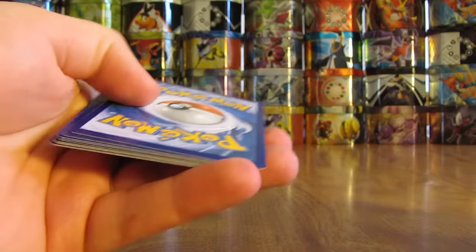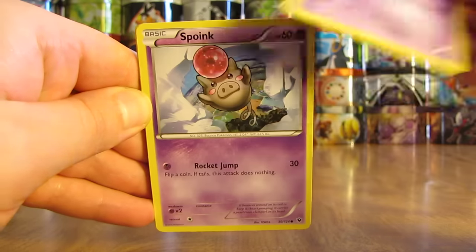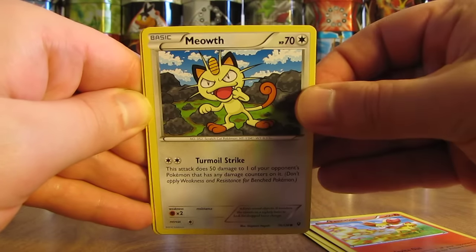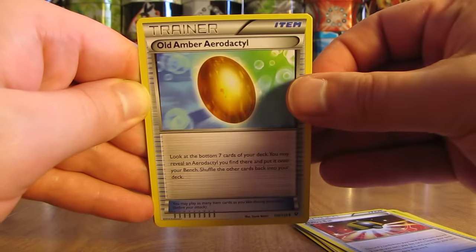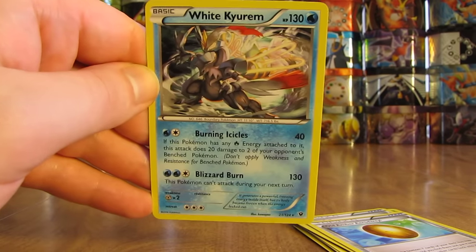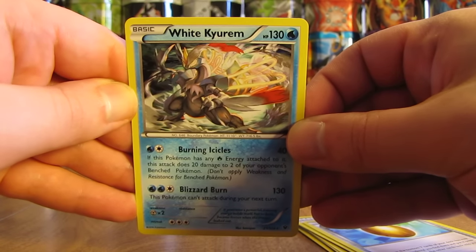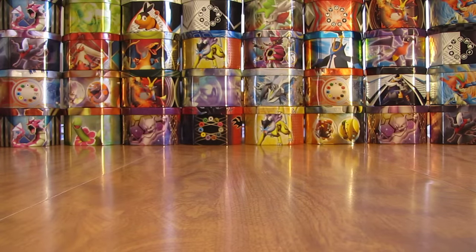This one is a different design, so I'm assuming at least a holo in here. Pack has a Solosis, Spoink, Gothita, Fennekin, Meowth, Servine, Ultra Ball, Old Amber Aerodactyl. Reverse Holo of Mandibuzz — and that is a rare, excellent pull right there. And then the actual rare in the pack is a Virizion Holo. So far my theory has proved to be true — just a little bit of holo pattern on the code card. So far: one Ultra Rare pull, one Holo pull, and two Rare Reverse Holos — about halfway through part one.